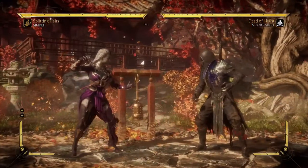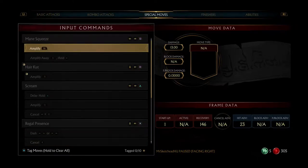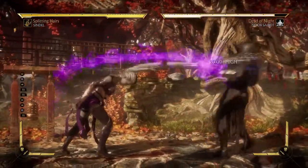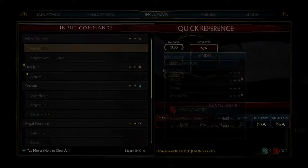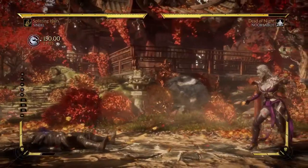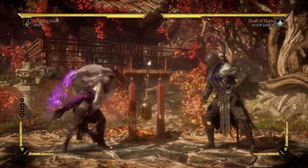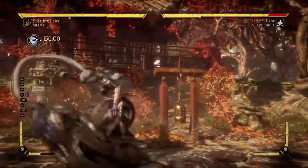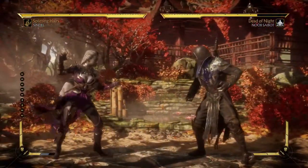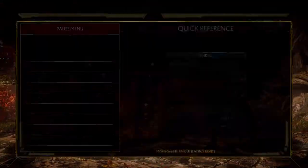Let's get into her special moves. She has most of the classics. She has this move which works as a combo ender, and you can EX it and pick the direction the enemy goes. That is very good. They've added this ability to most of the roster where you can direct the opponent — it's very important especially for characters who are not zoners. So she has that.